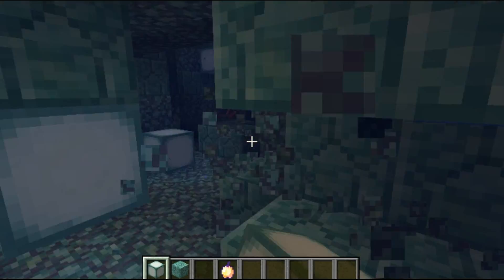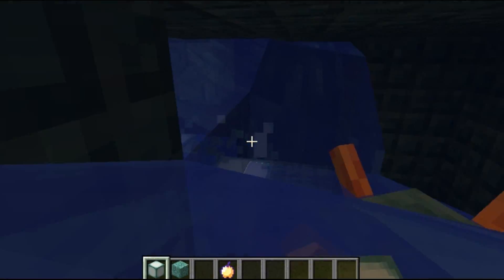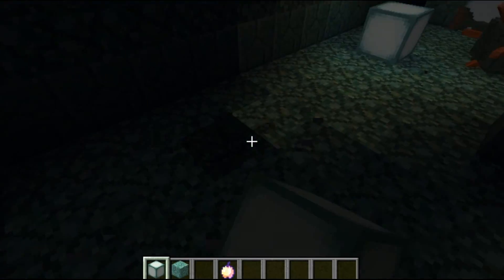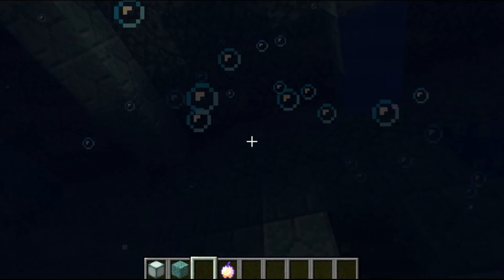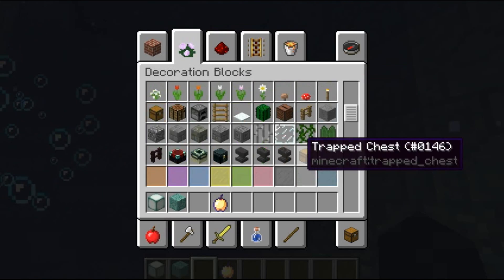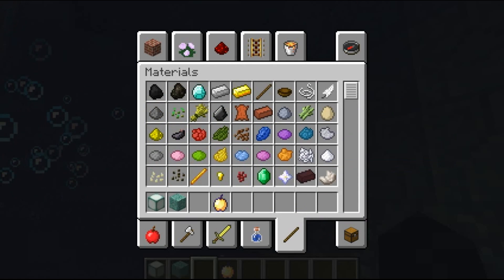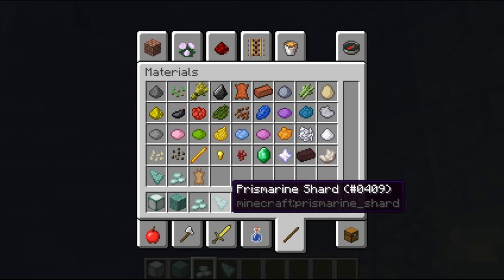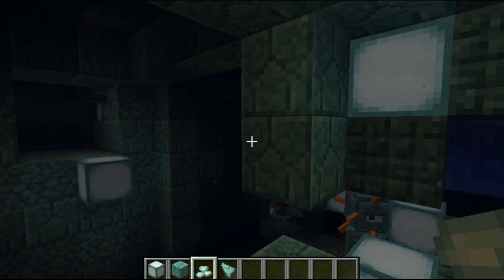Besides the gold blocks, there's not too much else interesting in these temples. You can mine the blocks faster using a Haste 2 beacon, and use the sand and sponge combo to get rid of the water. These guys drop prismarine shards and prismarine crystals.